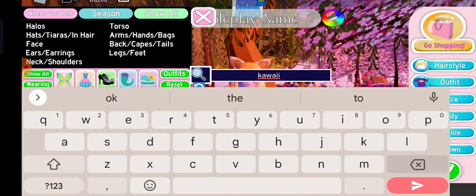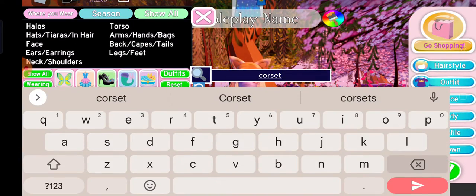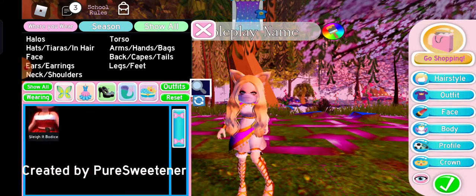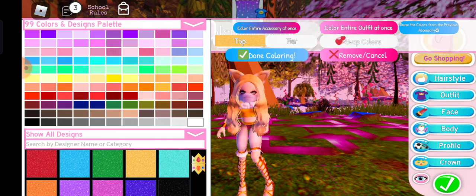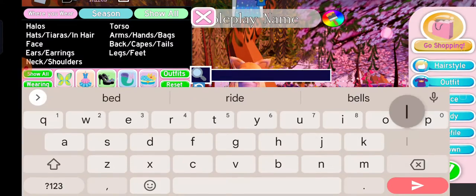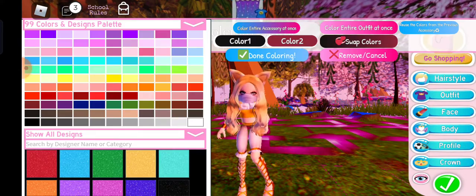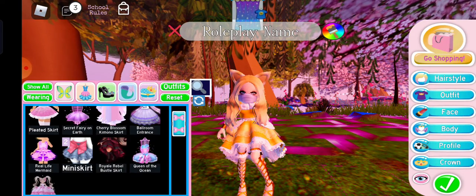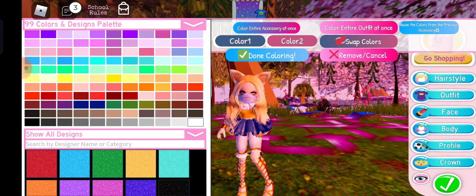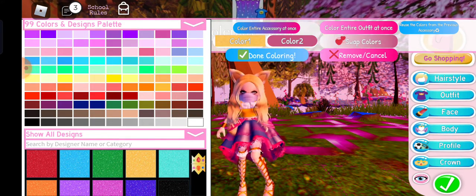Let's fix that with corsets. I'm gonna use a free corset — this is called the Slate Bodice. Using that — bam bam. I know it kind of makes your body a little off. So go to the skirt section and make a long skirt. You can use a cheap skirt to cover it up.